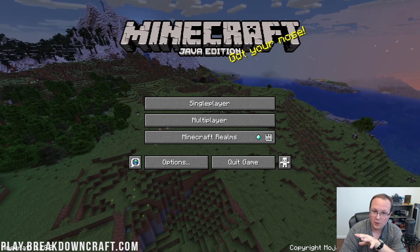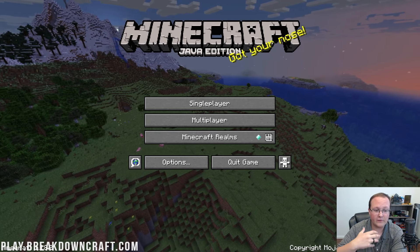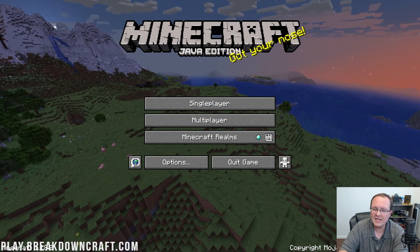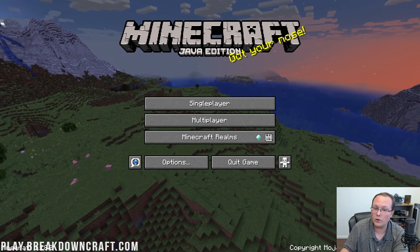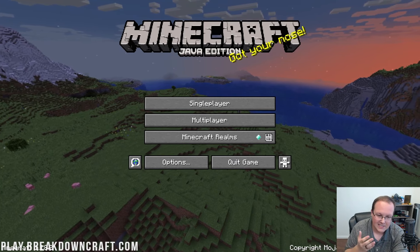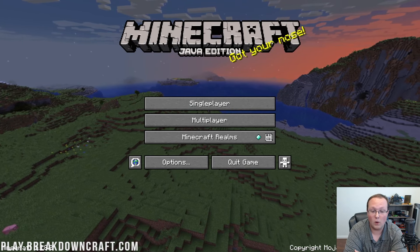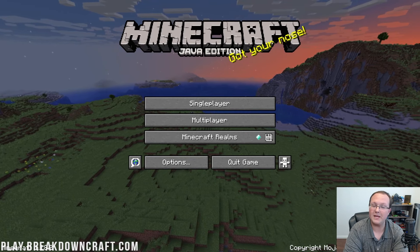Now, backing up and restoring worlds is super easy, but hopefully you're not in a situation where you have a corrupted world or for whatever reason you can't access a world. Because if you are in that scenario, there's not really much we can do at this point. We're going to show you how to back up and restore your worlds, assuming you already have made a backup. If not, this is still good to watch because it's going to show you how to properly back up your Minecraft worlds. So if you do have an issue in the future, you'll know how to fix it and it won't be as much stress.